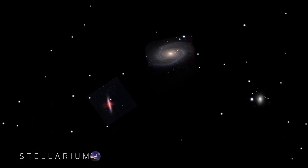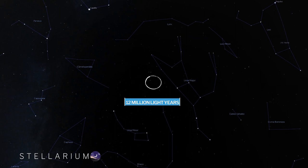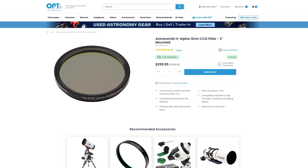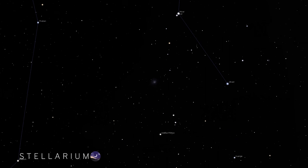Starting off with our first pair, we have M81 and M82, also known as the Bodes and Cigar Galaxies, located in Ursa Major about 12 million light years from Earth. These two targets are broadband LRGB objects rich in hydrogen alpha data and are best imaged between 600 and 950 millimeters. Pick yourself up a hydrogen alpha filter to get the bright red parts of these objects. This shot was taken with an Explorer Scientific 127 at 952 millimeters and it fills the frame nicely.